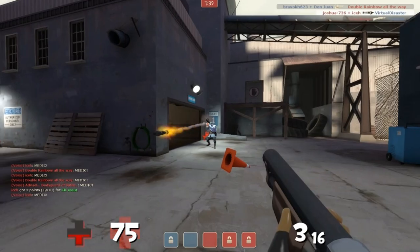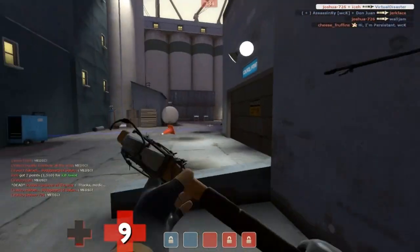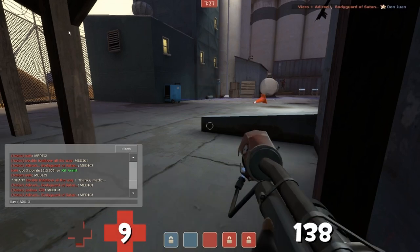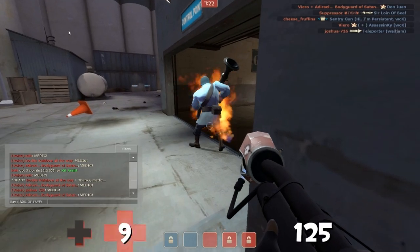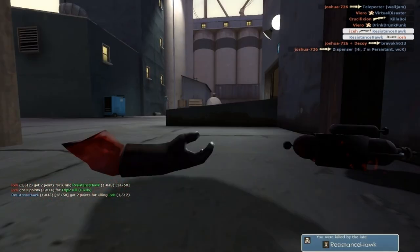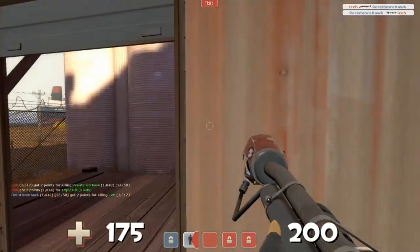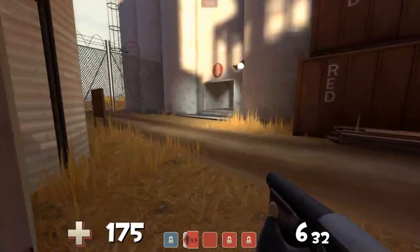I don't know if anyone actually mains the backburner over the flamethrower, or if there are good pyros out there who do. Just rocking that, and as you can see, doing some little ninja work — acts of fury is what I'm typing there. I'm in a tough situation there, not really flaming that soldier at six health with a sentry gun around the corner, but I was able to get one soldier even though my flames seemed to just go through without harming him.